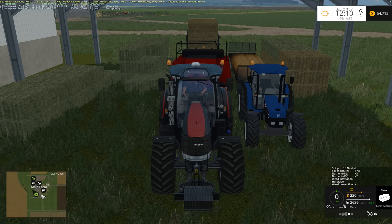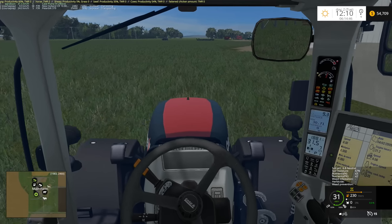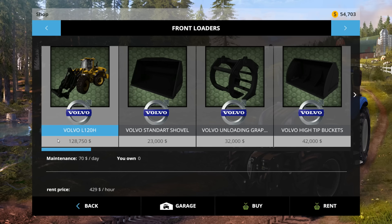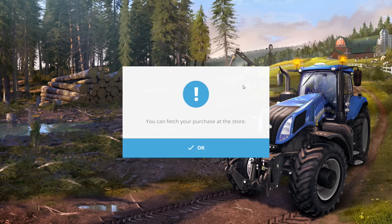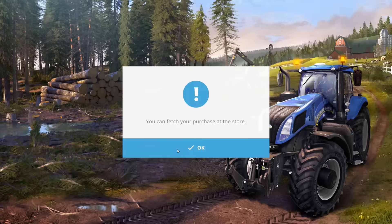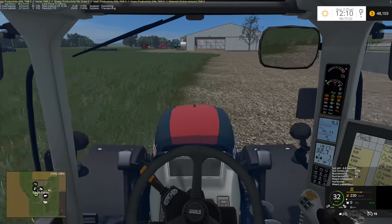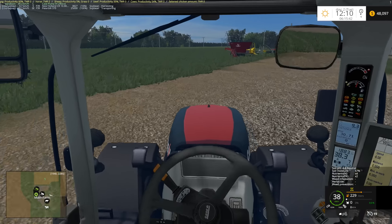Let's go ahead and detach. There we go. We'll just reset those back as well and deliver them. Let's grab all that equipment and go from there. Drop off the weight right here beside the Mendaco there. There we go. Where are the forks? Over here. Let's get hooked up then. Let's grab the actual forks this time, not the front loader.